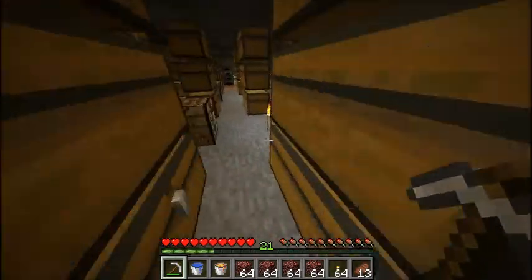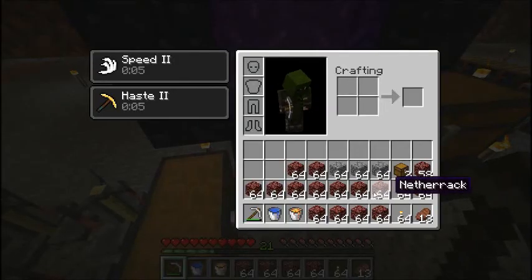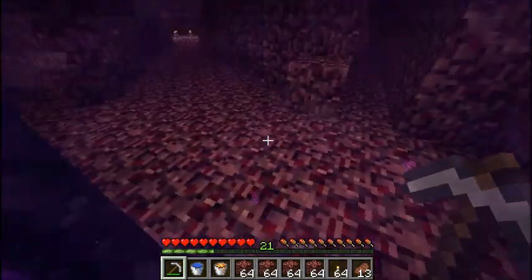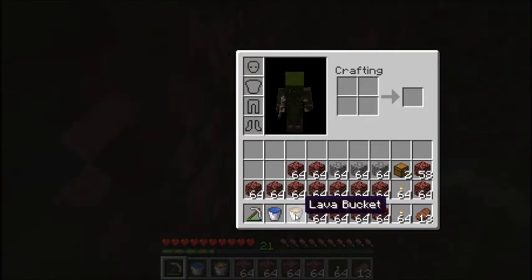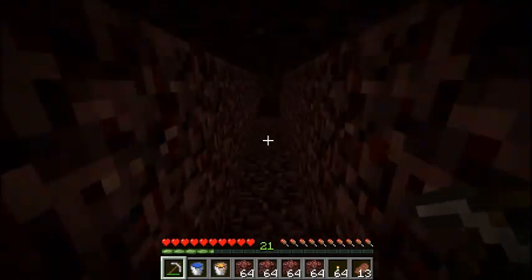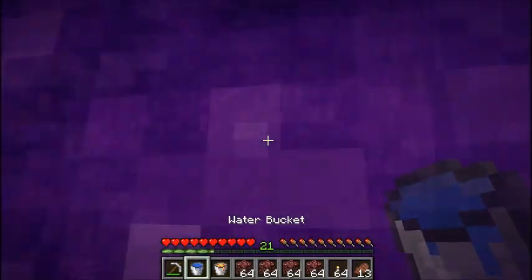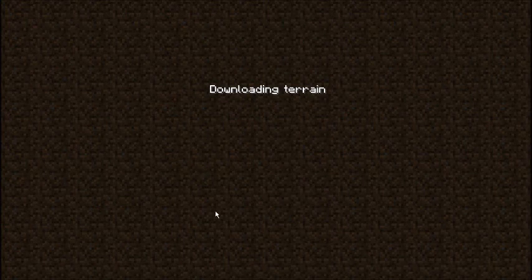I'm going to go to the End and make a platform to put all the stuff on. This netherrack is a waste block so if I do fall I don't lose everything. I'm also going to go down the last few blocks I didn't get to, because I used a water column and placed blocks manually. This would have saved a lot of time if I just used lava and water to make the cobble go down, but I only lost a little bit of iron so it doesn't really matter.